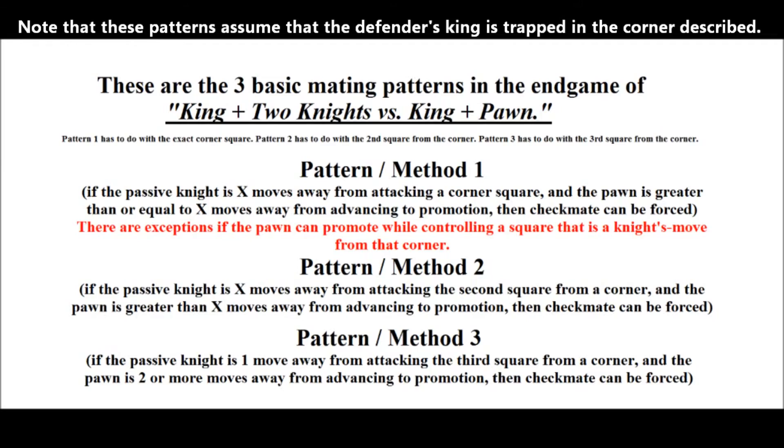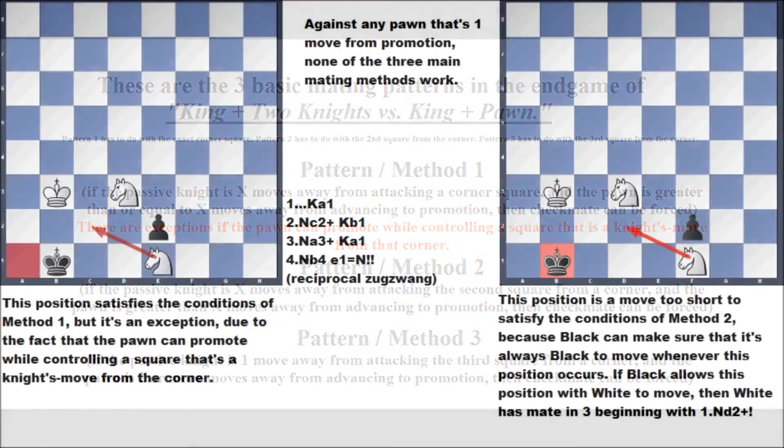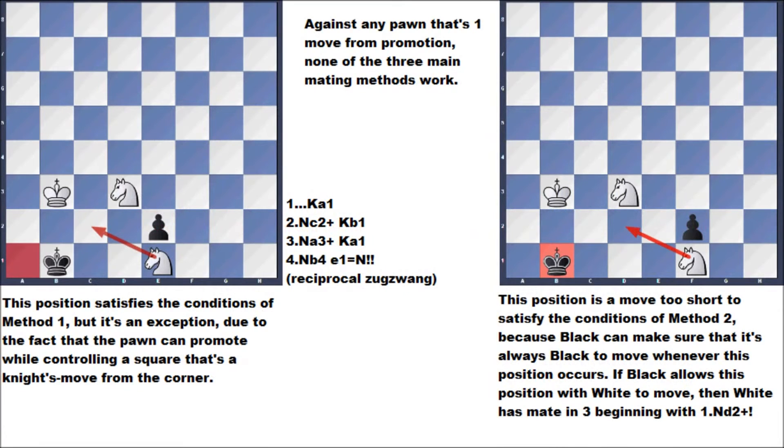Now let's take an inventory of all mating prospects for each pawn location. None of the three main mating methods work against a pawn that's one move from promotion. The left diagram satisfies the conditions of method one but fails to a knight underpromotion. The right diagram is a move too short to satisfy method two, because whenever this position arises Black can make sure it's Black to move. If Black allows White to move, White has method three beginning with knight d2.